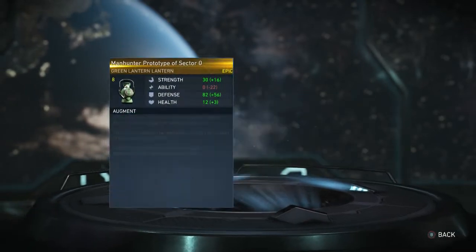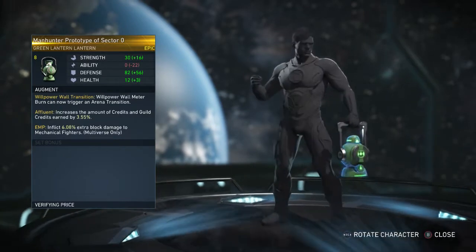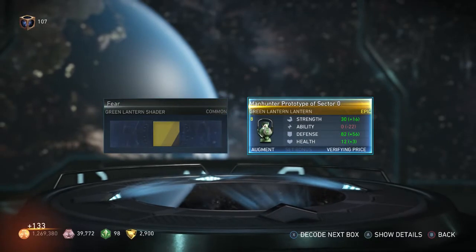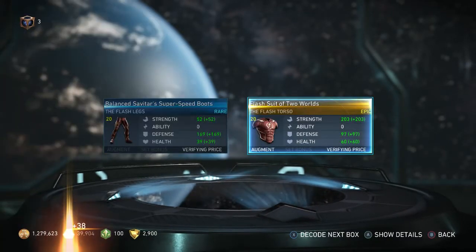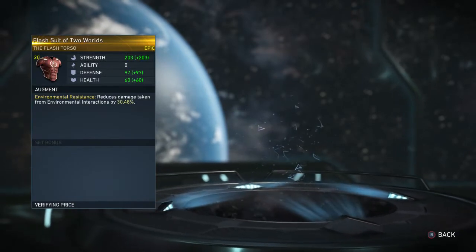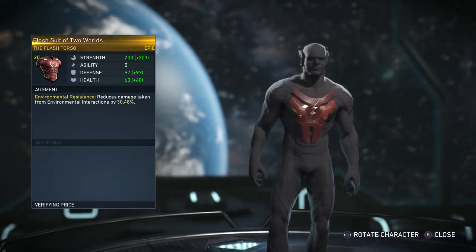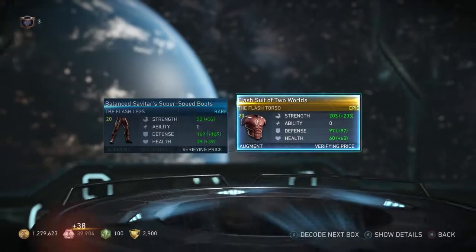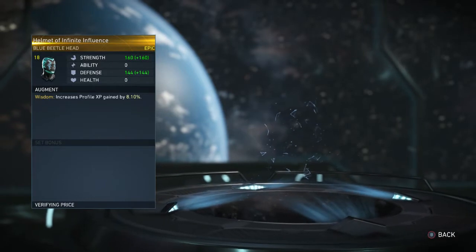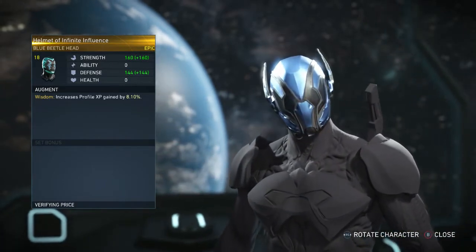Oh my god, I got a Fear shader for Green Lantern! And an epic Green Lantern lantern - nice. I really hope I can get some nice Sub-Zero gear. Oh, I got an epic Flash Suit of Two Worlds - let's check that out. Oh I remember this one, I had it but at a lower level. Oh, I got a rare - I mean epic - Blue Beetle head here.